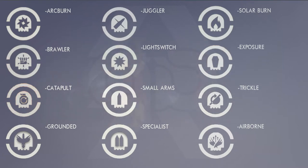Then we have Catapult — grenade regeneration is greatly increased, meaning you're going to be spamming grenades. Could you imagine having the Heart of Praxic Fire and having a Warlock? It's just going to be grenade spam every day.